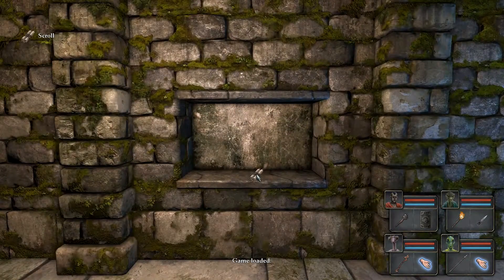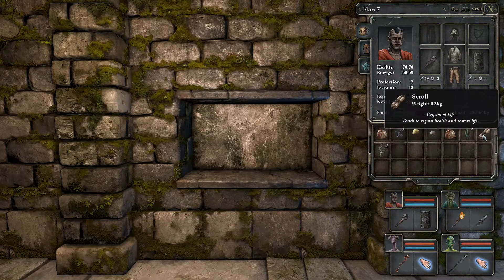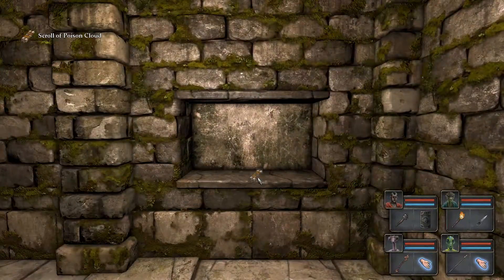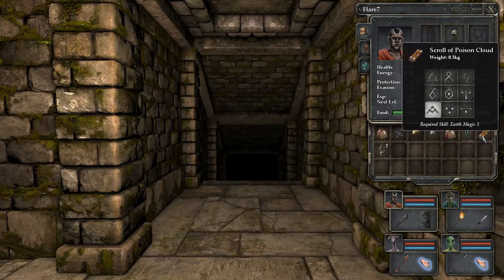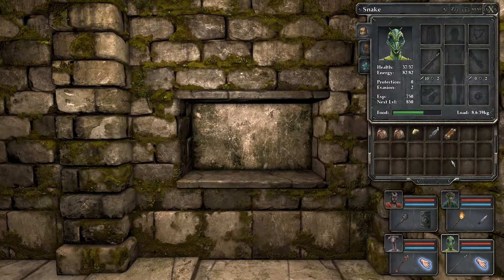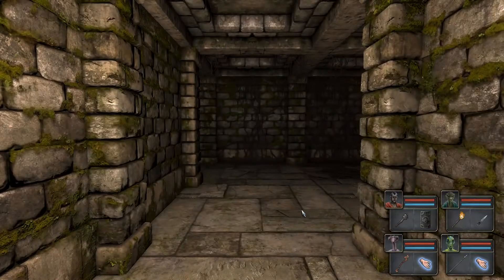Hey guys, welcome back to Let's Play Legend of Grimrock. We went through the first part of the dungeon and we are right at the end, signified by these stairs. When you go down, we will be on a lower level of Mount Grimrock and that much closer to safety - or so it would seem. We are now on level two, I think it's called Old Tunnels.